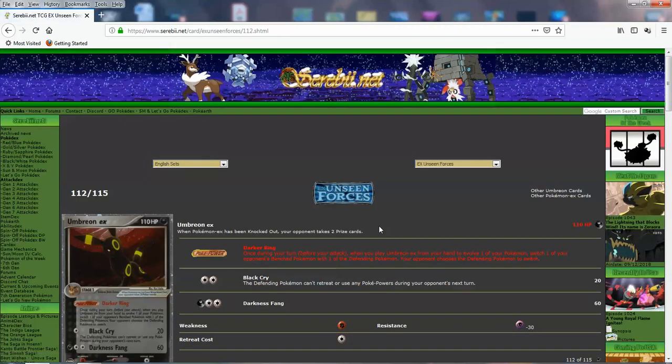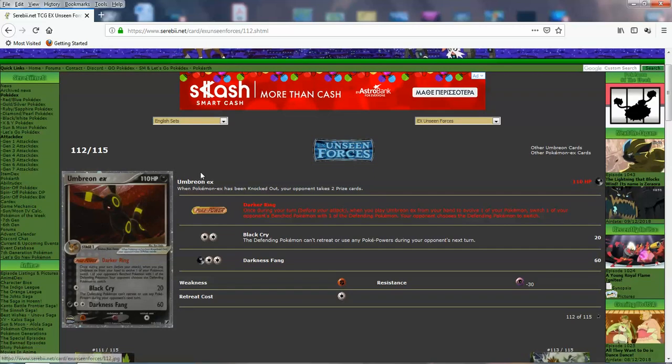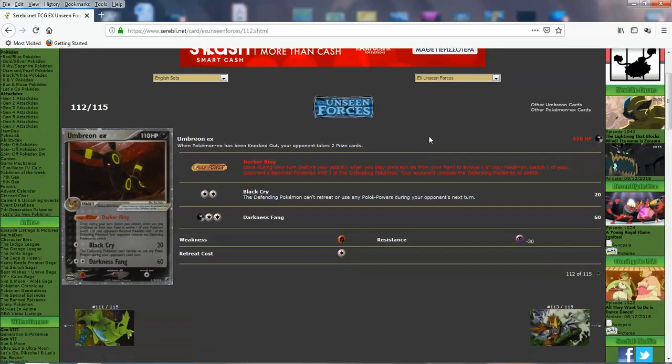Umbreon EX — I had a chance to win this card at an auction but I messed it up. 110 HP and 1 retreat, with a resistance to psychic. Darkness Fang isn't that impressive — doing 60 for 3. Black Cry does 20 for 1, and the defending Pokemon can't retreat or use any Poke Powers. That's a better attack — solid damage for 1 energy, and the defending Pokemon can't retreat or use powers. If you use it on the right Pokemon, it can be handy. Darker Ring: when you play Umbreon to evolve, switch one of your opponent's bench Pokemon — but your opponent chooses which one.